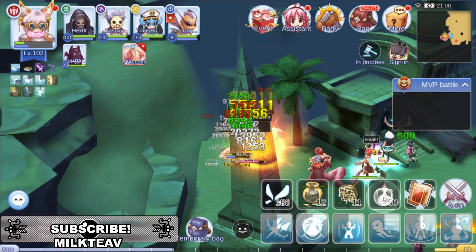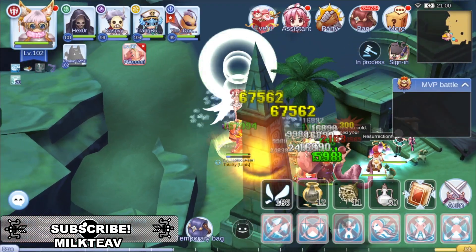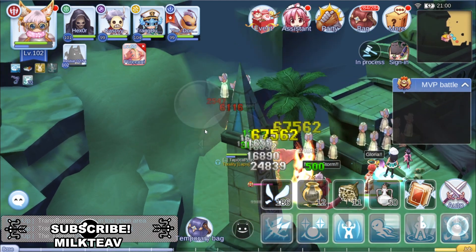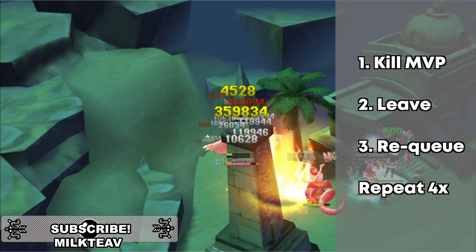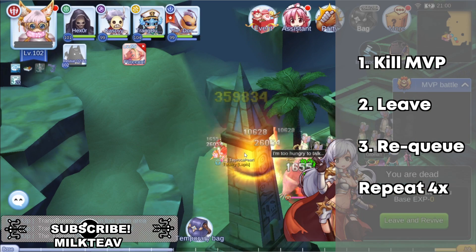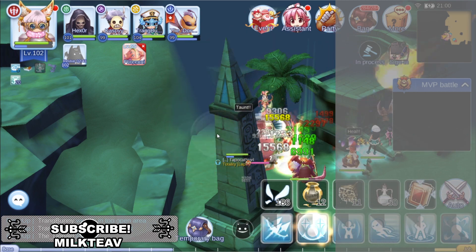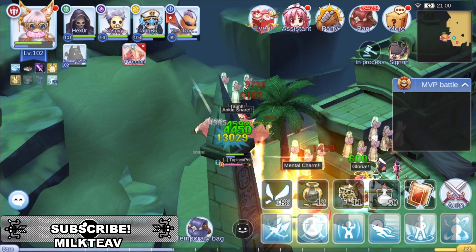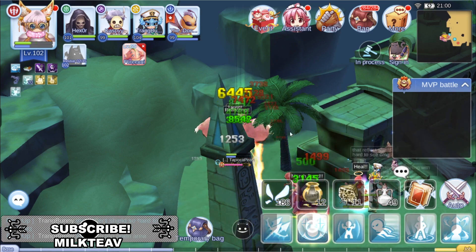During one of the past MVP battles, Garm was one of the monsters in the list. What people did was kill Garm, leave the match, requeue for another match, kill Garm again, and so on until they had four kills of Garm — using all four limits on Garm only. This was actually the reason why the price of Fairy in Bottle and Fang of Garm decreased a bit, as most players hunted four Garm and got those items as a reward.